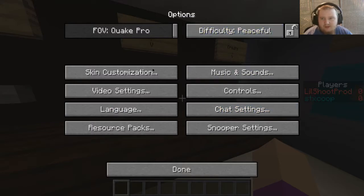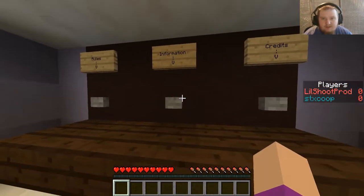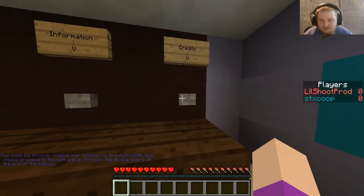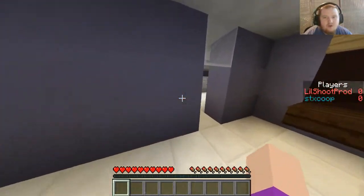Options: peaceful, music and sounds. I'll turn the music down so I don't have anything copyrighted. Credits go to the map creator — Gravity Man 300. Now please proceed to the exit and go through the double doors at the end of the hallway. Let's go.